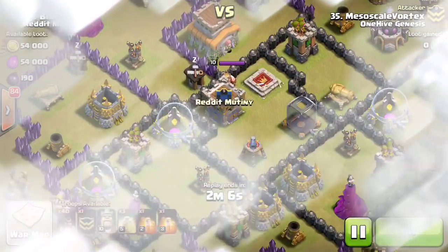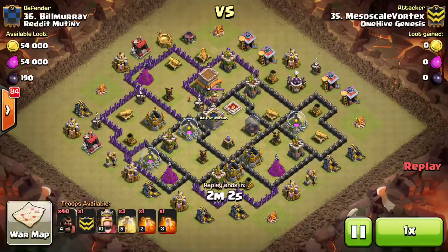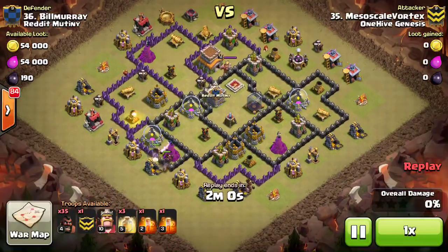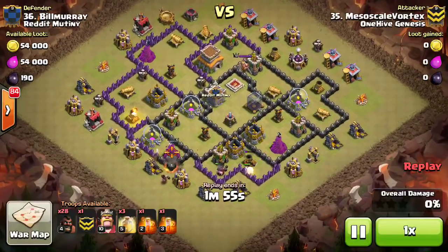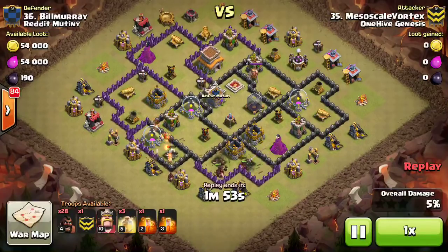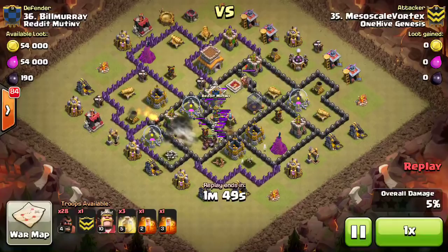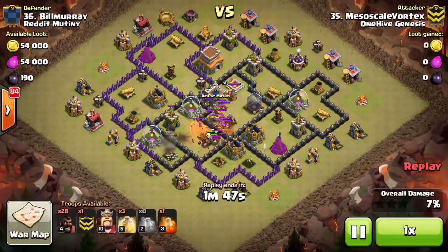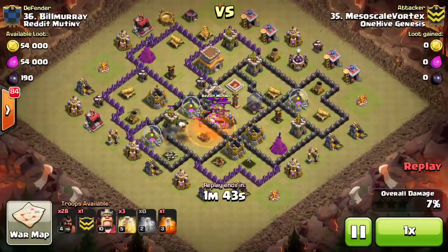Last one is Mesoscale Vortex. Had a 6-star war, so awesome job. All Hogs. The only thing in a Town Hall 8 base that necessarily has to be neutralized is the CC troops — obviously double giant bomb spots, but the Hogs can do that. And then it has two poisons, so that'll be plenty to deal with the CC troops. Right here, I think most of them get in that first poison, and then that one potential spot is tripped up right there.